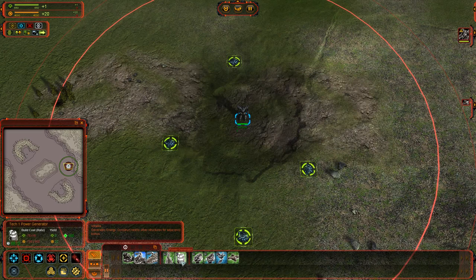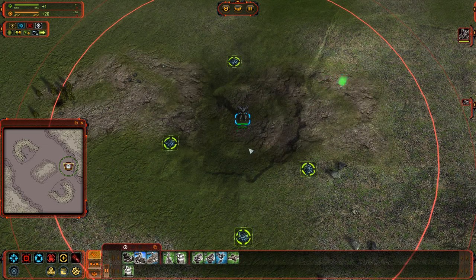We should expect to see minus 6 on our mass and minus 60 on our energy. Let's go ahead and place this. Now we see minus 6 up here and minus 60 here. We had plus 20 energy, now it's minus 40. We only had plus 1 mass, so now it's minus 5. It didn't lie — that's exactly what it required.